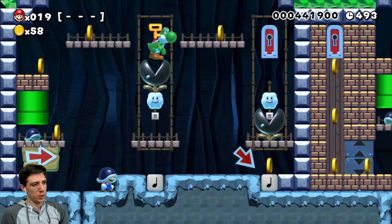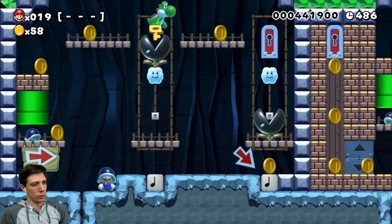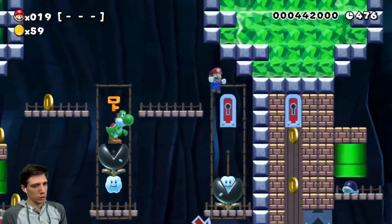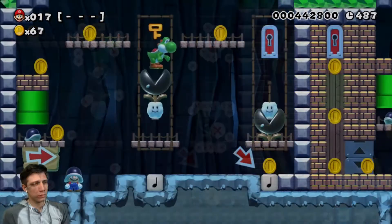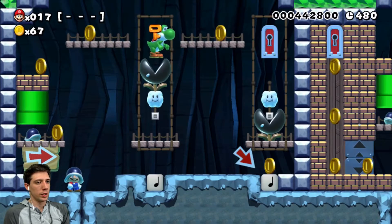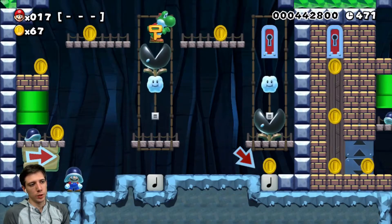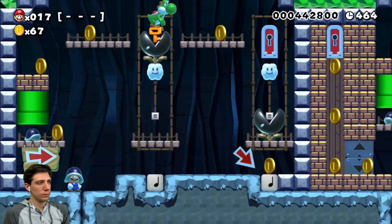I don't see this being that possible. We could try to wall jump off of the muncher — we might be able to do this. But then there's more after that. Let's break down why this level is not doable: even if we wall jump off the muncher and grab the Yoshi, we'd still need to knock the other muncher up with the shellmet. Once we lose the shellmet, we can't get another one. If we go over there to hit the muncher up, we can't get back to the Yoshi or the key. Let's skip.